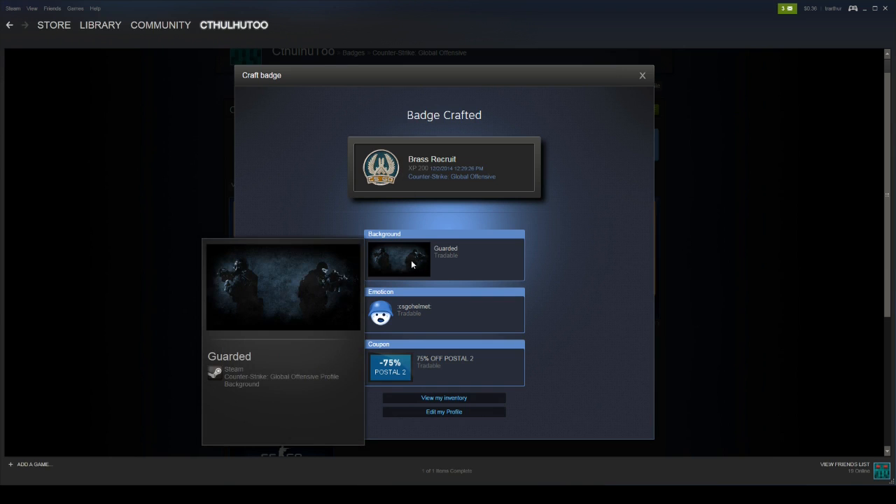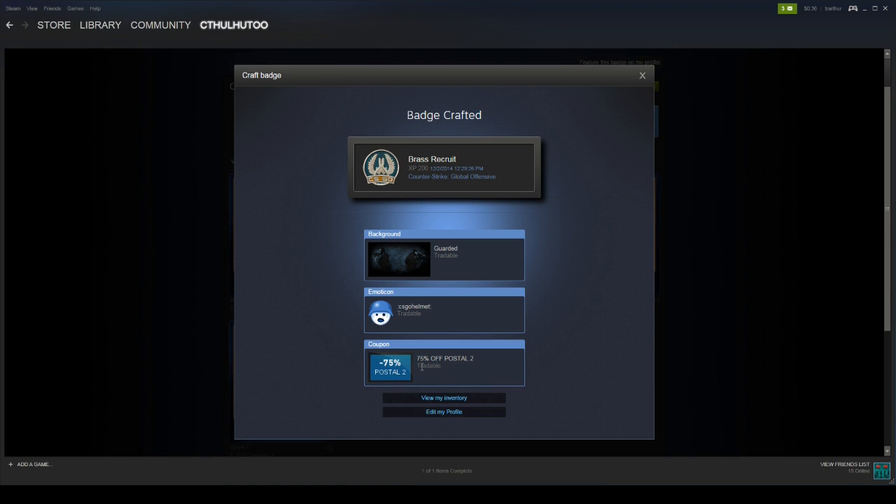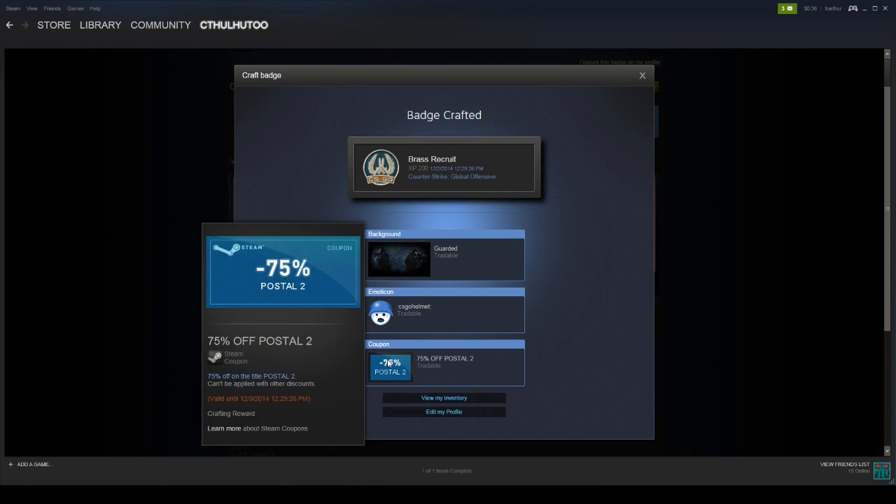We also get a background, an emoticon, and then some kind of randomly generated coupon. So I got 75% off of Postal 2. At first I thought that said Portal 2 and I got excited. But I've gotten 30% off coupons, I've gotten 90% off coupons for certain games — I think it's fairly random, but in general they seem like pretty good discounts.